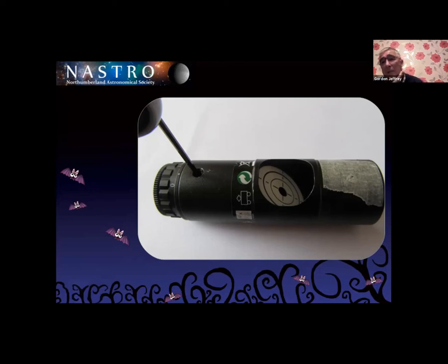It took me the best part of two hours one night to get the collimator properly collimated. But once I got it done and put it back onto the scope, the collimation was actually smack on. Now if I put my collimator into the focuser of my telescope and it's central, it hits the centre of the mirror bang on. I can take it out, turn it 180 degrees and put it back in again — and it's still hitting smack in the centre of the mirror. So I know it is absolutely bang on. That was a little trick for anybody having problems with their collimators.